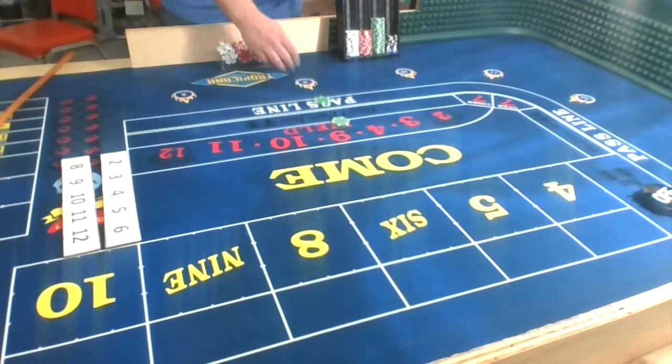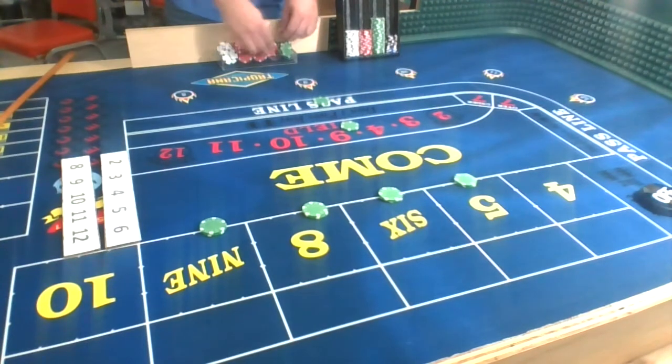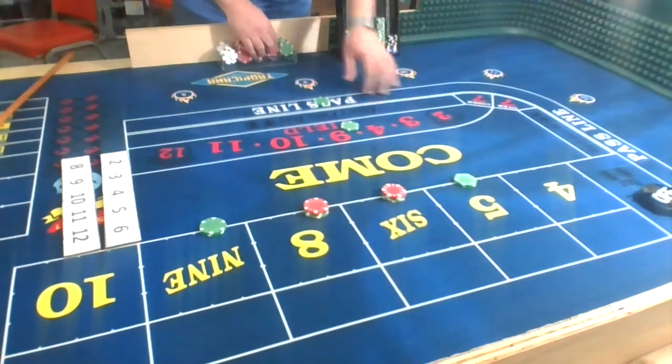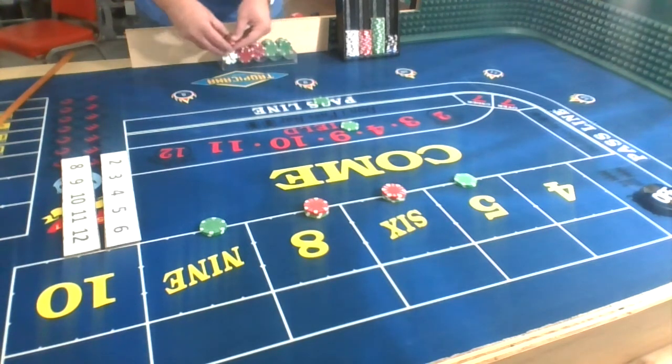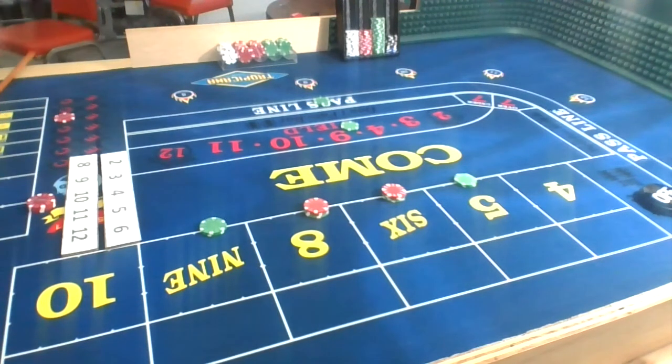$25 on the pass line, $25 in the field, and we're going to have on the inside — we're not going to work on the come-out roll — but we're going to have $200 to $220 on the inside. We're going to do $5-5-5 on the all-tall-small, come-out roll with a $5 crap check in addition to the $25 in the field. Iron Cross is normally 5, 6, 8, the field and the pass line — that way all the numbers are being hit. I modify it by also bringing in the 9.